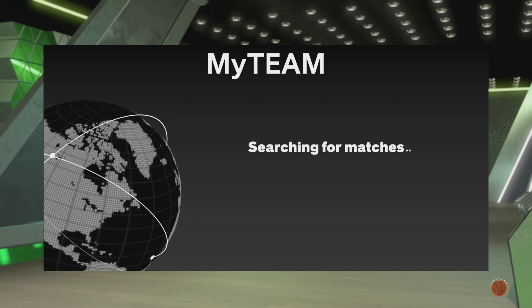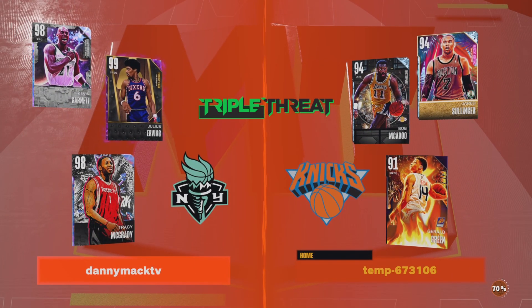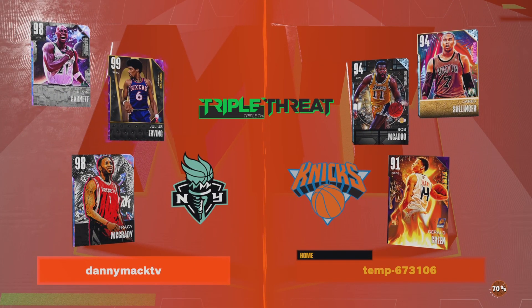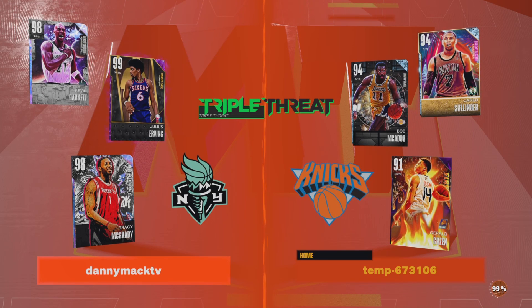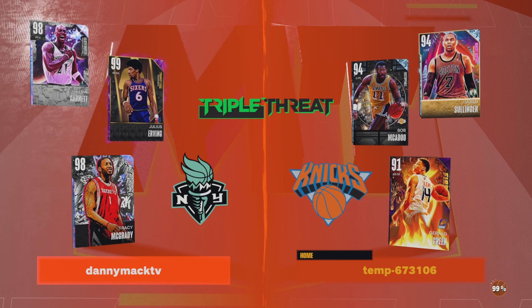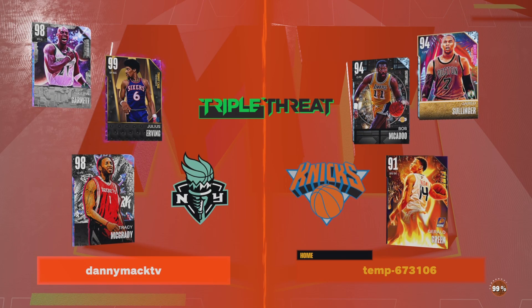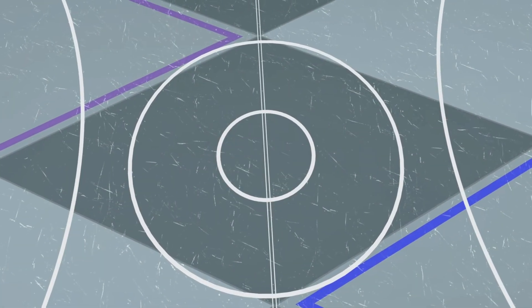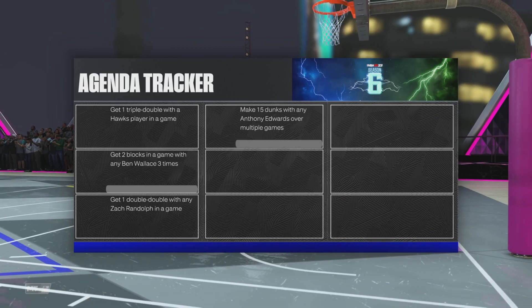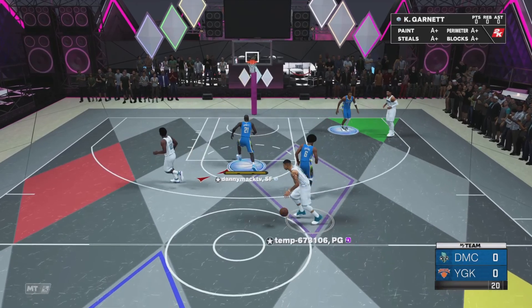Alright you guys, I appreciate y'all checking out the video. If you are new, hit the subscribe button and definitely leave a like as well. We're going up against diamonds Bob McAdoo and Jared Sullinger and amethyst Gerald Green. Team matches all the hot zones. He's got his 6-8 height, 7-2 wingspan, got his own shot with a very quick release time and free throw. Damian Lillard moving behind the back, dribble style elite motion style, and we're playing the game.